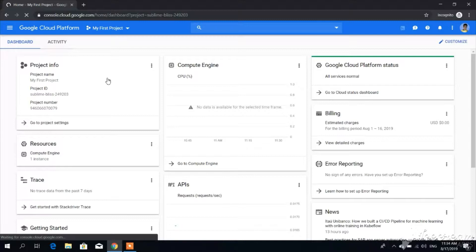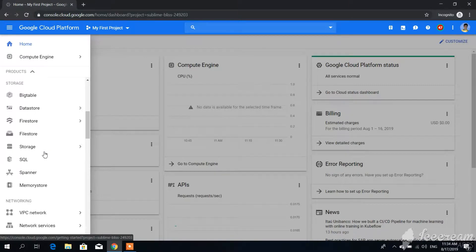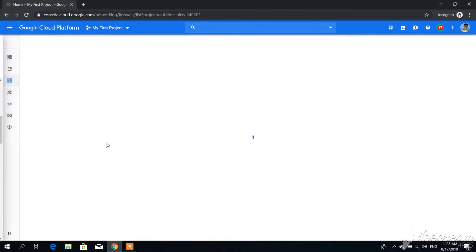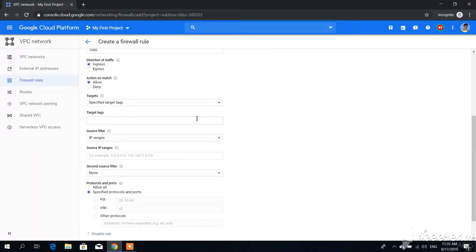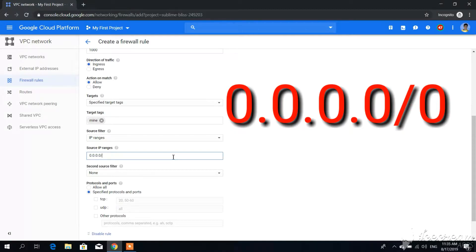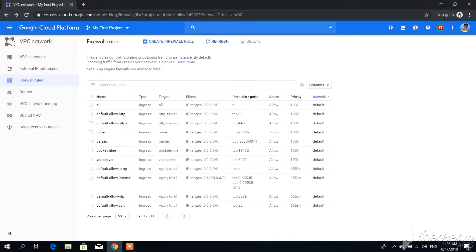After that, click the navigation menu, then scroll down to VPC Network and click Firewall Rules. Click Create Firewall Rule, then type any name you want, scroll down to Target Tags and type in any name you want. Go to Source IP Ranges and type exactly what I typed in this video, then select TCP and type 25565, then click Create.